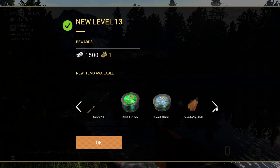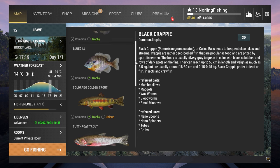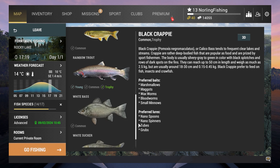Level 13 — free money and some new unlocks. Looking at the fish log: we have the Trophy Black Crappie and two unique trout trophies left. Hopefully it won't take too long, and if it does, we can only benefit from that — making a lot of money and getting a lot of XP.